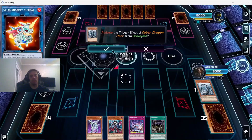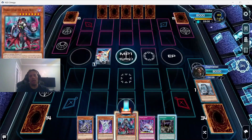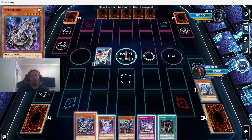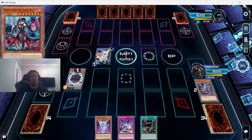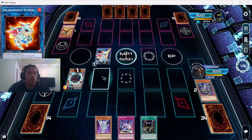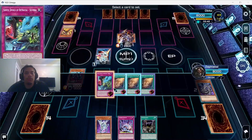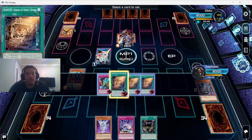I could have gotten rid of Almiraj and used Naxteer to summon back Cyber Dragon for a slightly better line. He ends up chaining to our Diabelstar monster which lets him search a card from the deck — we grab Sinful Spoils because we expect him to destroy our monster. He switches it to face-down defense while he now has a meter out.